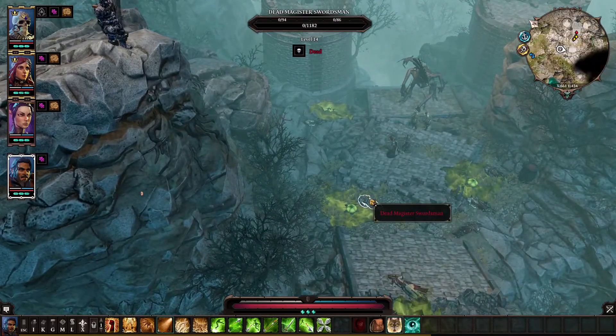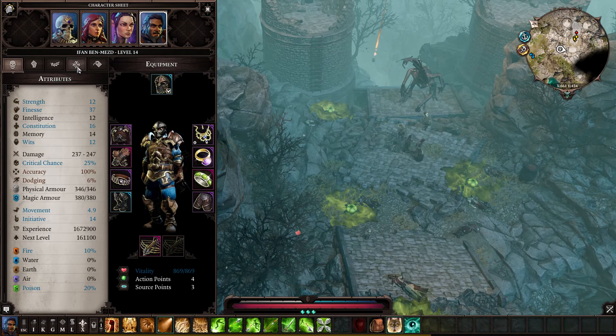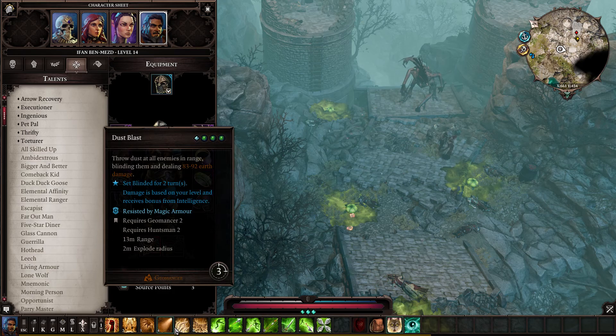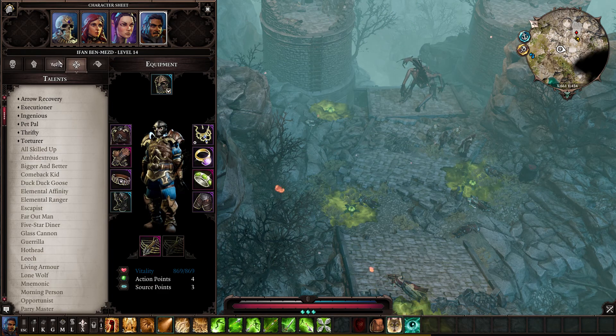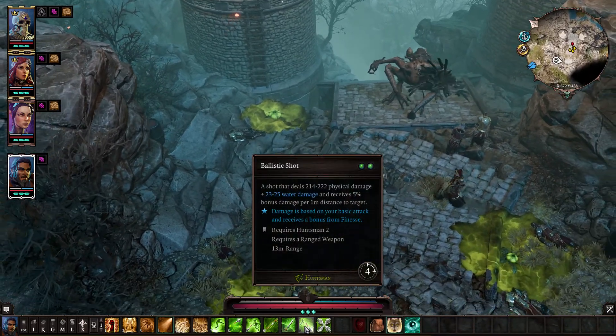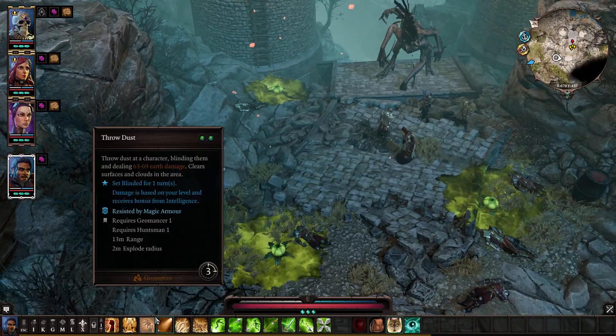To make this fight super easy, you're going to need somebody preferably with the Torturer talent and the Worm Tremor skill. That's going to make this very, very easy combat. But they're not required — they do make it quite a bit easier.